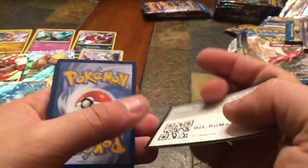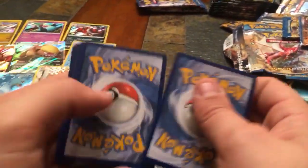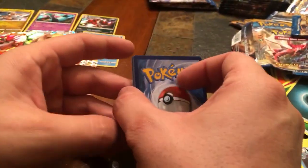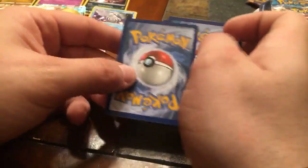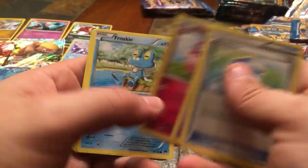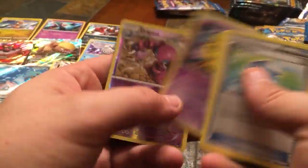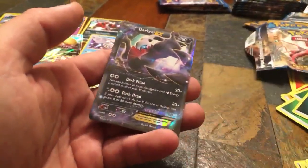I'll give you guys another code — he won't mind a couple. Seventh pack — Max Potion, Sigilyph, Aromatisse, Froakie, Rattata, Kricketot, Shellder, Drowzee, Reverse Holo Drapion, and a Full Art Darkrai EX. That's a pretty cool card right there. I apologize — I accidentally peeked at it. I thought I was still on Sun and Moon doing the four-card trick. But yeah, back-to-back full arts: Manaphy EX and Darkrai EX.